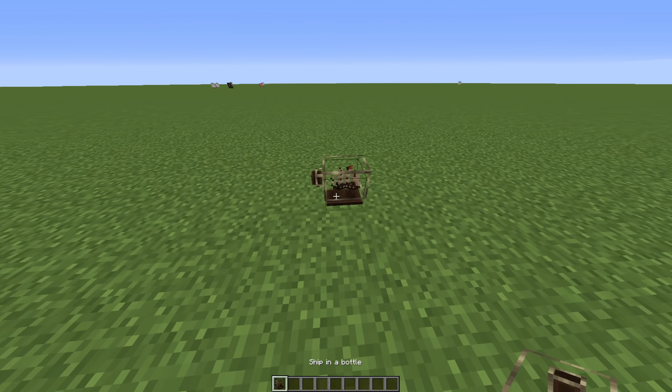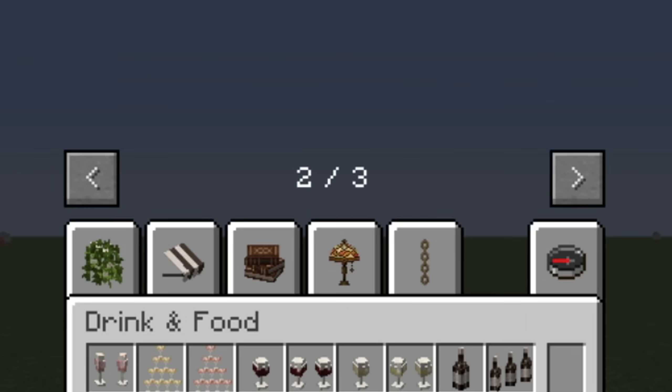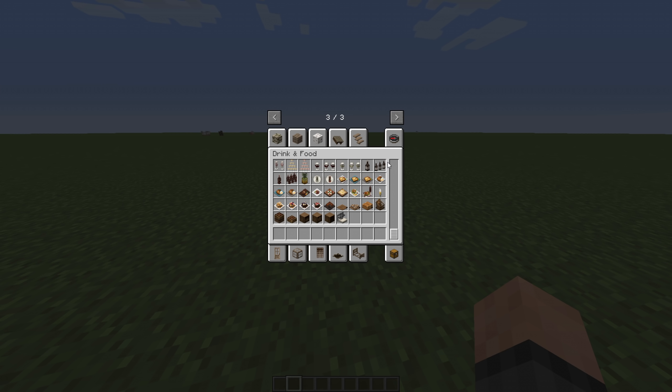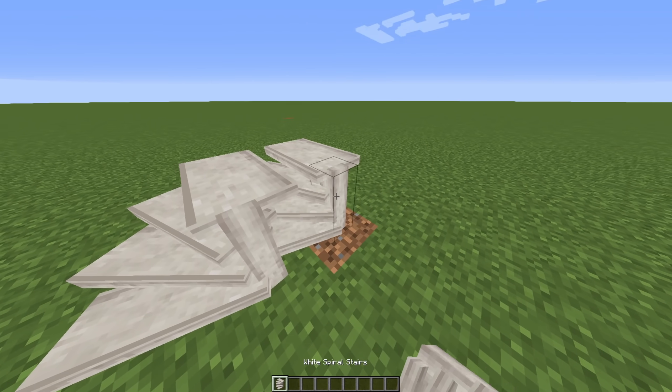Ship in a bottle. Who even thinks to add ship in a bottle to a mod? But then I realized there's a third page as well, and there's even more. Do we have stairs? Yeah, you can basically just build stairs.